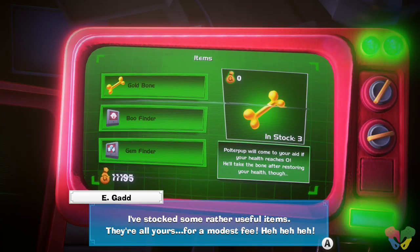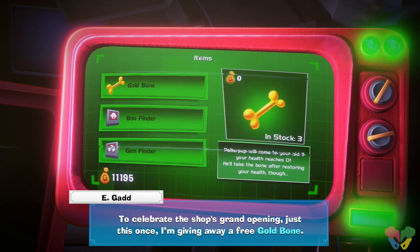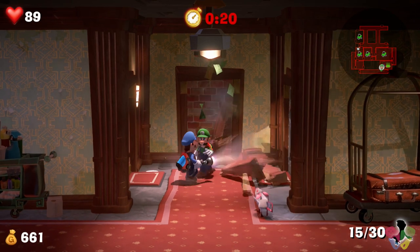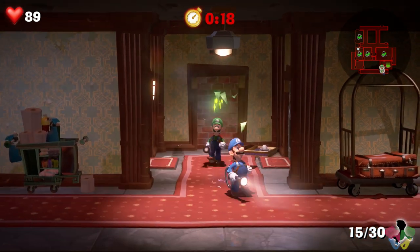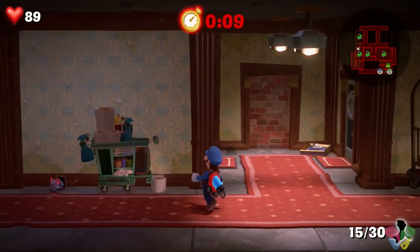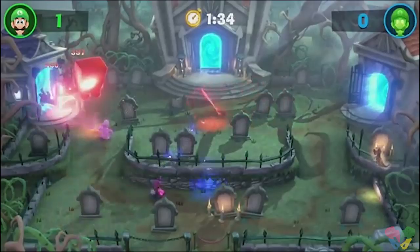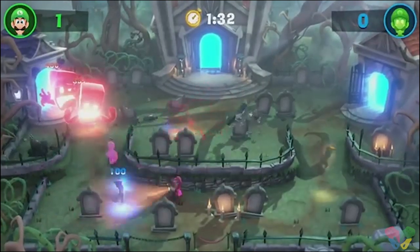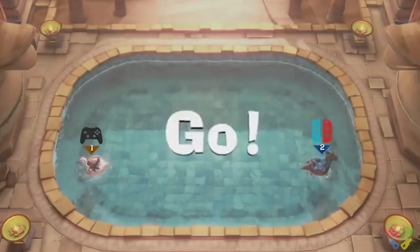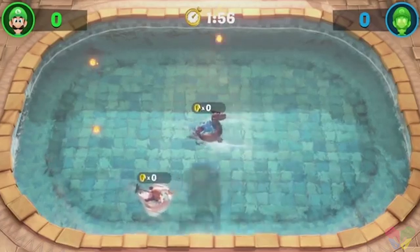You can shop for items that reveal gems and Boos, or maybe a gold bone which gives you a second chance after a game over. You can also access the multiplayer — ScareScraper is a fun online co-op mode where you try to get through five or ten floors before time runs out, each with different objectives like vacuuming a certain amount of ghosts or saving a certain amount of Toads, while floors are still littered with traps and quirky hindrances. ScareScraper is sadly local only. There's also a competitive mode where you take on the most ghosts or collect coins. And as of making this video there's apparently paid DLC for co-op modes coming later.